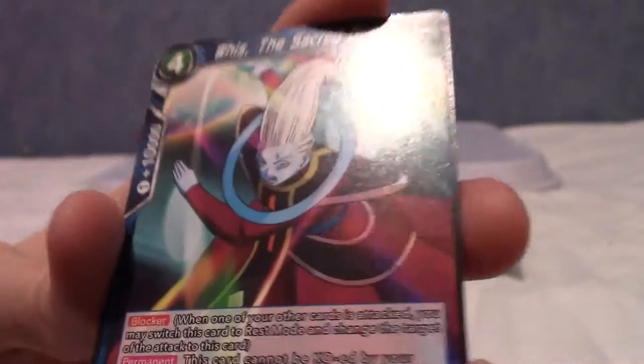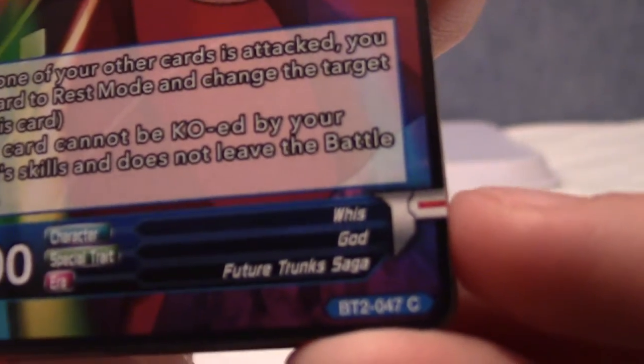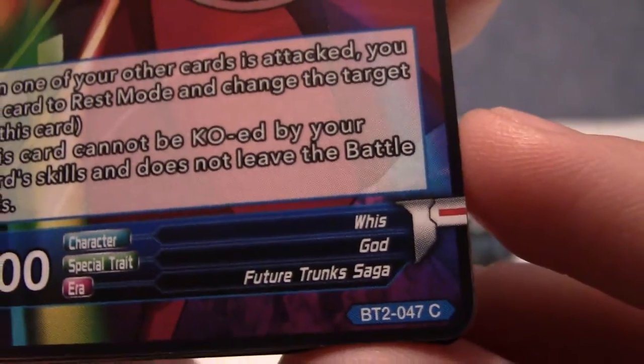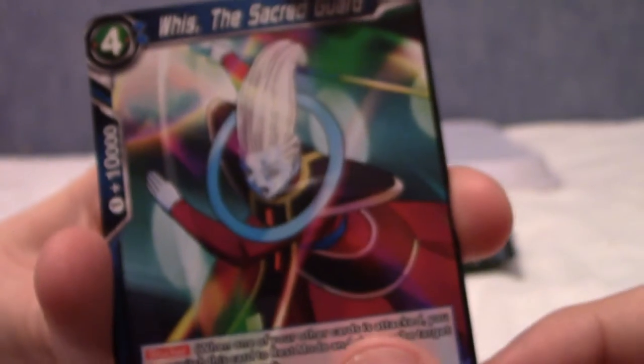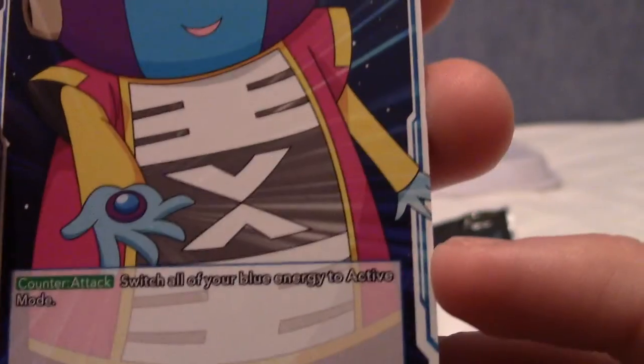We have Weiss, the secret god. It's also a common. He is a god and he is in the Future Trunks saga. Very nice. Next card: Zeno-sama! Zeno button — yay!